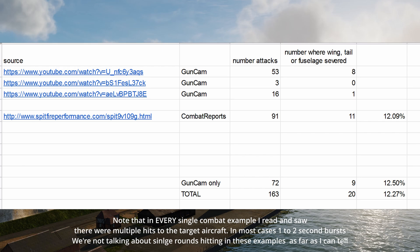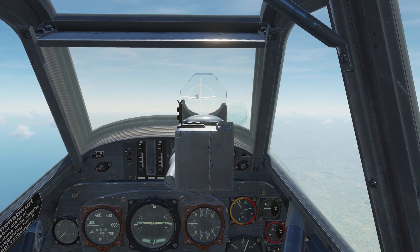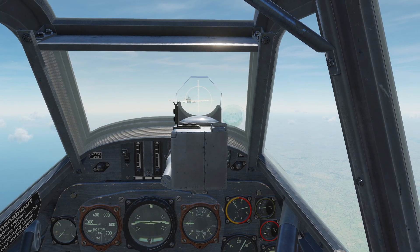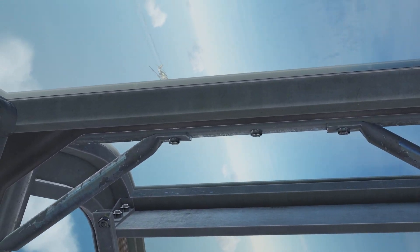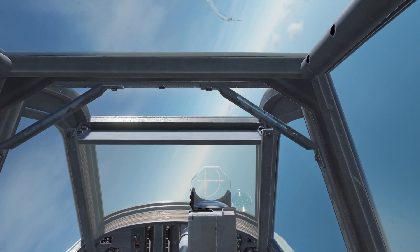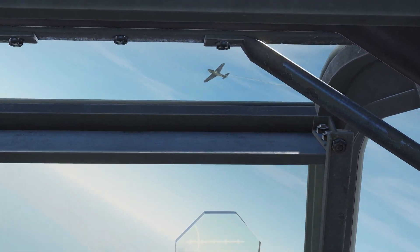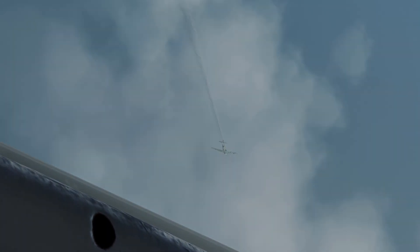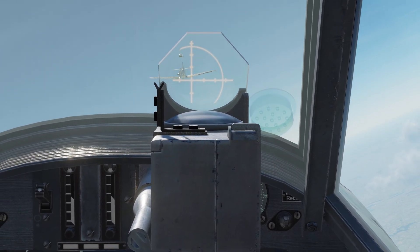I then tried to explicitly take the wing off a 109 and a couple of different airframes. In the first video I put about a one-and-a-half second burst into the wing of an AI-flown 109 — it wobbled and went into the sea, but the wing did not sever. I tried this about 10 to 12 times with the combat mix ammunition and could never get the wings to actually come off. On two occasions I did manage to get the tail to come off.